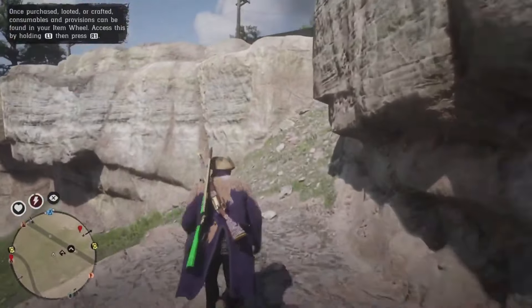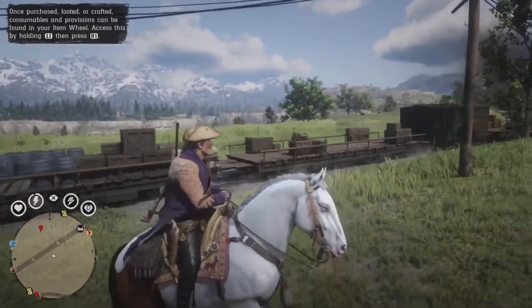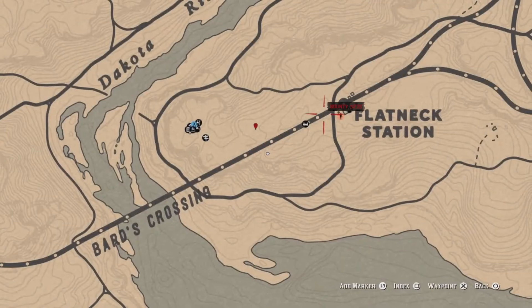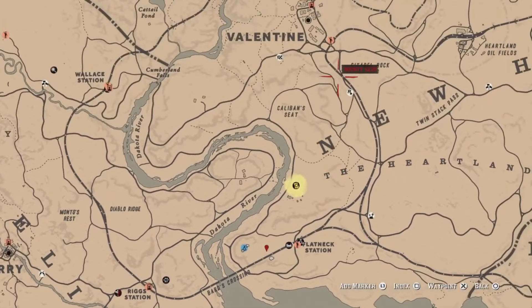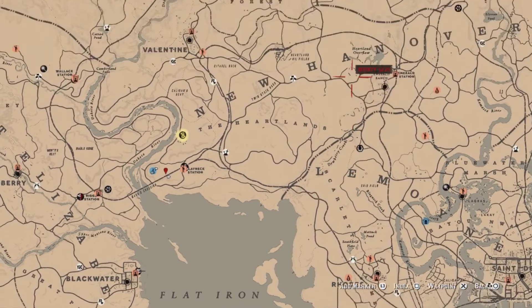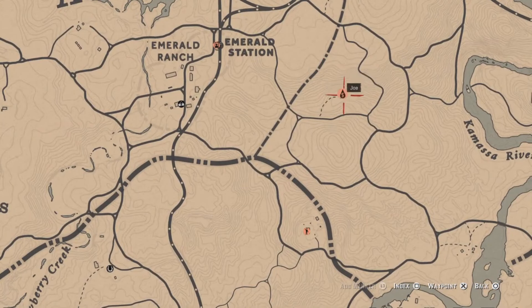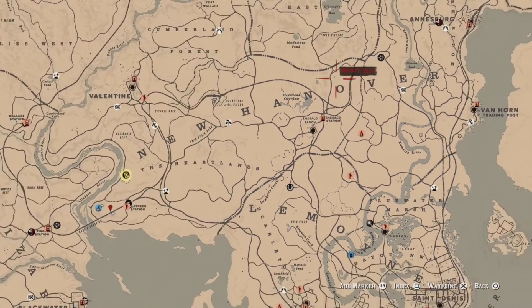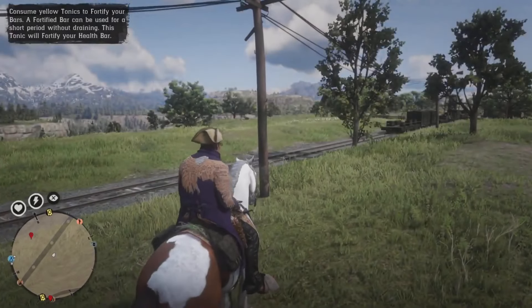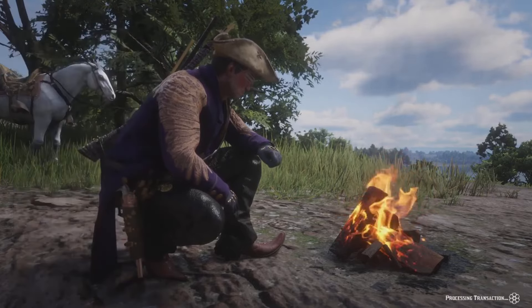This is where the new method kicks in. Open your map and go to any NPC with a blood money symbol — a dollar sign icon. There's one right here named Joe. You can either fast travel to Emerald Station or Rhodes, as there are two of those strangers close to those towns. I'll be visiting Joe at Emerald Station first.